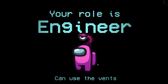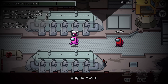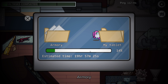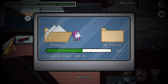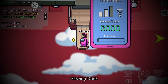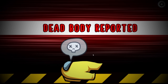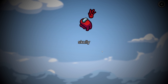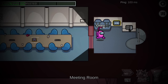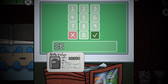I was the engineer, which means that I could use a vent just like the imposters. I only had to do three tasks — I did two of them inside of the armory, and to complete the second one I had to upload the data outside. Luckily everything was fine. There was no Mommy Longlegs. A body was reported and we decided to eject Red, and he was the imposter. Now I only had to do one more task, which was to enter my ID code, which I finally got done.